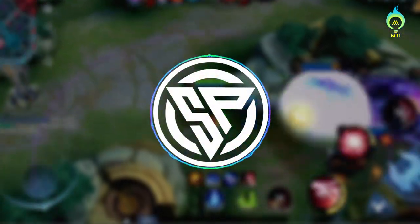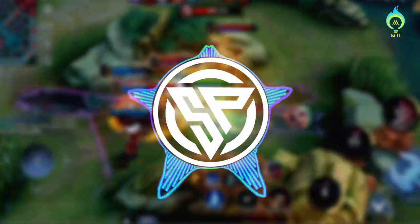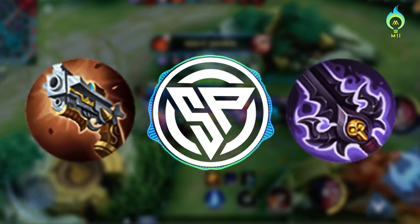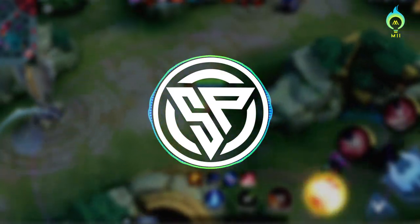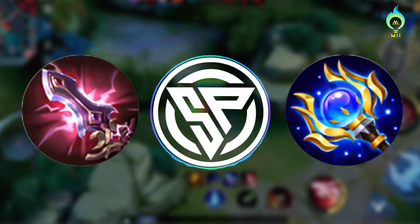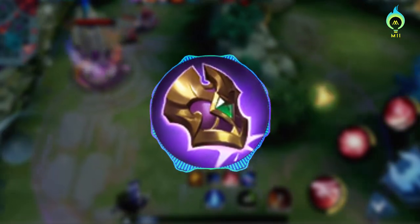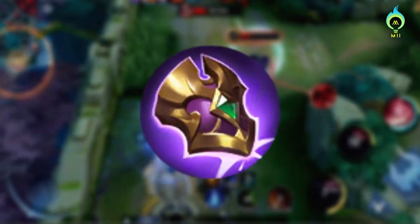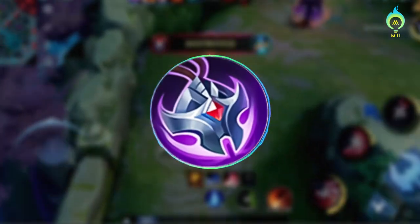But the enemy is literally 3 tanks — they are the regeneration type. What kind of counter do we need? This is the first priority of our team against those 3 tanks. For physical damage dealers: Malefic Roar, Demon Hunter, Sea Halberd. For magic damage: Divine Glaive, Genius Wand, Necklace of Durance. Anti-regen item, we have a defensive item, for example, Dominance Ice. Quick tip.